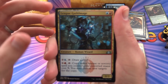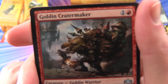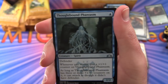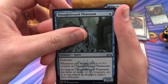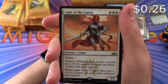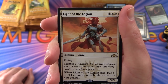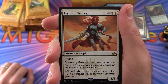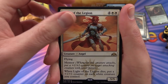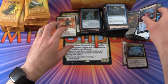We have League Guildmage, Goblin Cratermaker, Thoughtbound Phantasm. Rare is Light of the Legion — creature Angel, 5/5 for 6 mana with flying and Mentor. Whenever this creature attacks, put a +1/+1 counter on target attacking creature with lesser power; when it dies, put a +1/+1 counter on each white creature you control. An Izzet Guildgate and another Bird Illusion token.